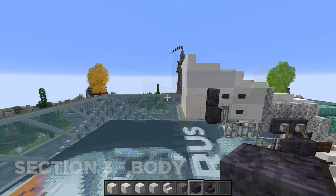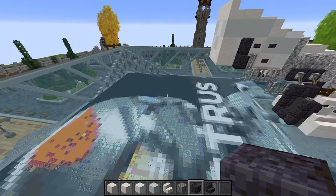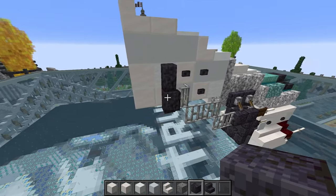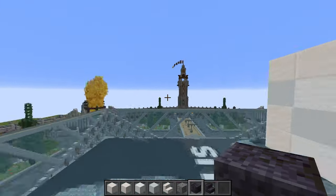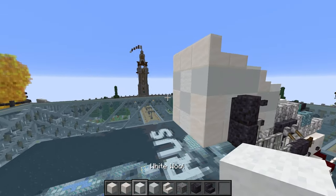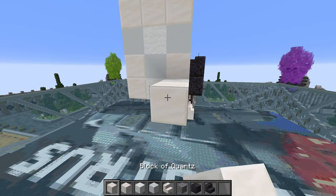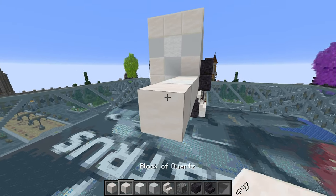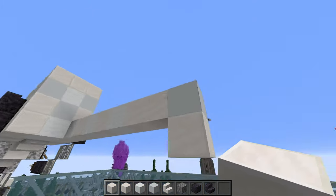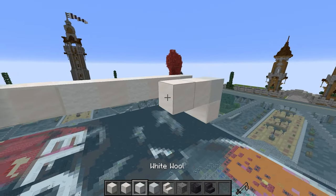The next section is the rest of the body on the back half, excluding the head. Starting just past the blackstone walls where the body flattens out, use a random selection of materials. Start with a white wool, then a normal quartz block, white wool, smooth quartz, white wool, two smooth quartz, white concrete. Underneath the white concrete put a block of quartz, then a white wool in the middle of the build, then block of quartz again. Copy this to the other side.